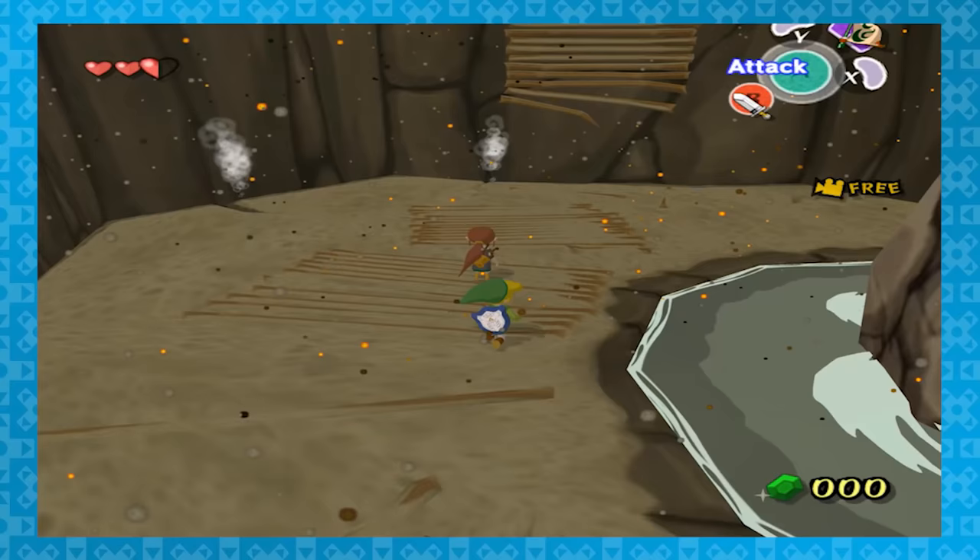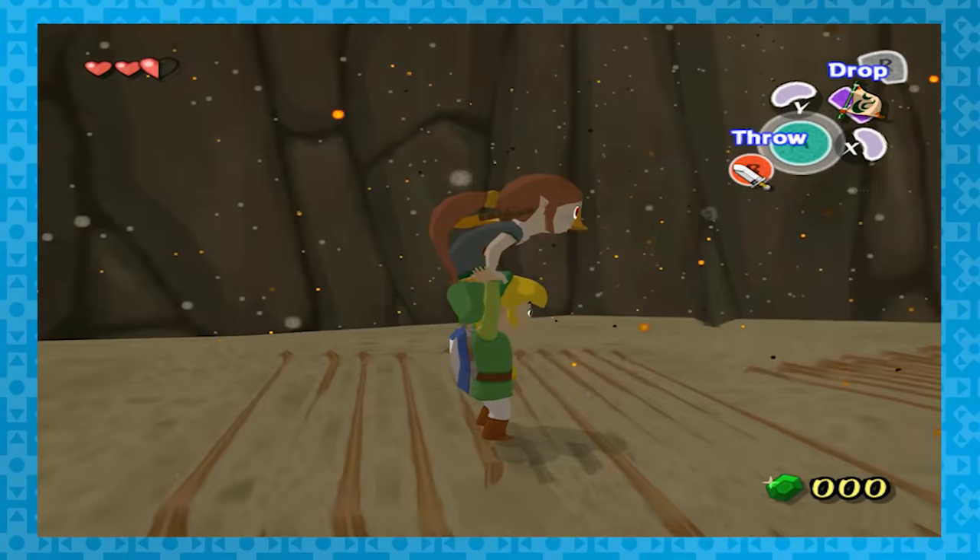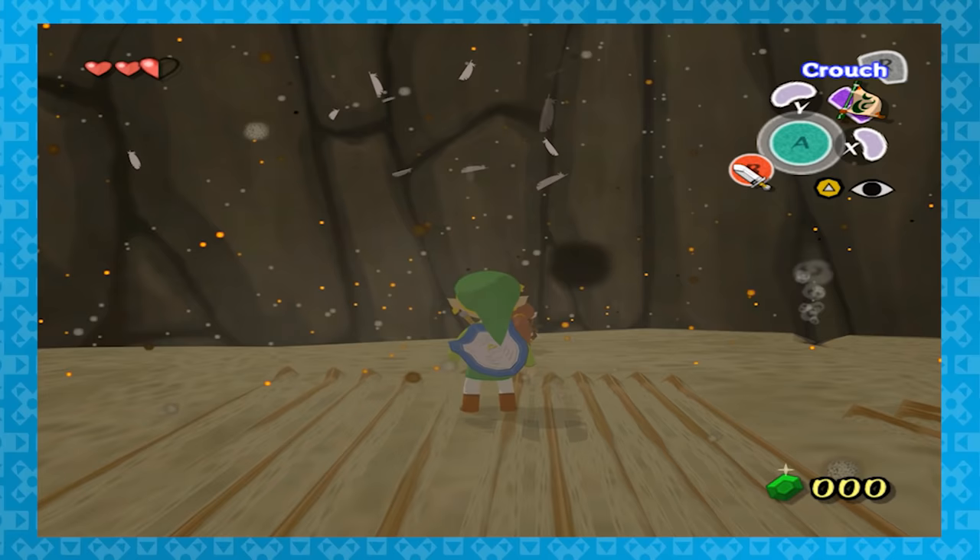This last one is by far my favorite. Shortly after meeting Medli the bird girl, you'll be tasked with throwing her onto a platform. Just don't. Toss her right into the wall. It's pretty funny actually, but I almost feel bad. Almost.